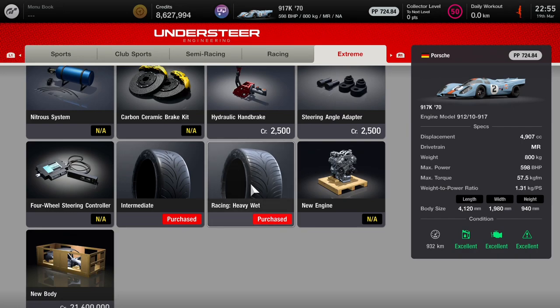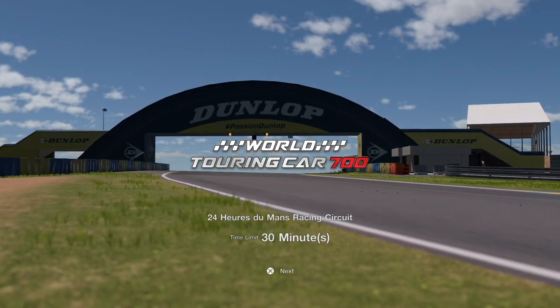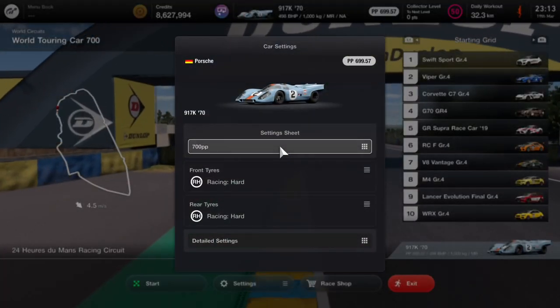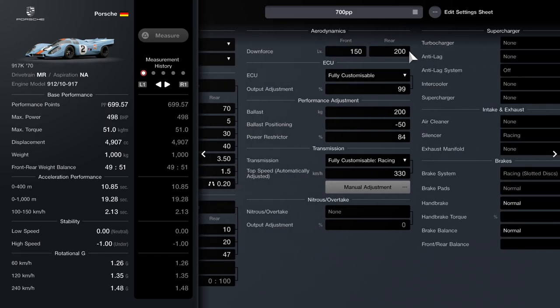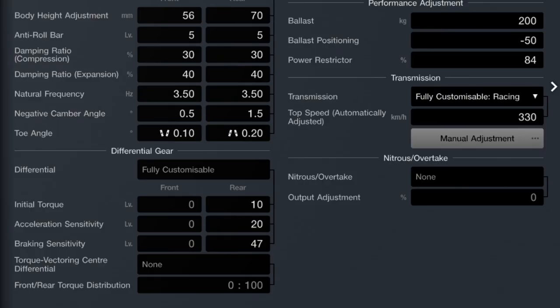I couldn't find the brake balance controller — let me know in the comments below if I've missed it. We're going for the World Touring Car 700 — is it a glitch that we're technically not using a touring car? Here is the tune: racing hard tires to start, downforce at 200 to the rear and a little less on the front. I've got significant changes to ballast and ballast positioning — check my separate video on how to get rid of oversteer. The LSD braking sensitivity is very sensitive on this car — I have a full video explaining LSDs in GT7, but here are the settings I recommend to start with.